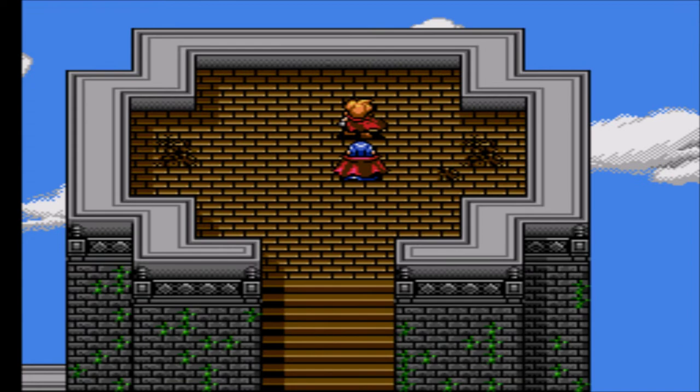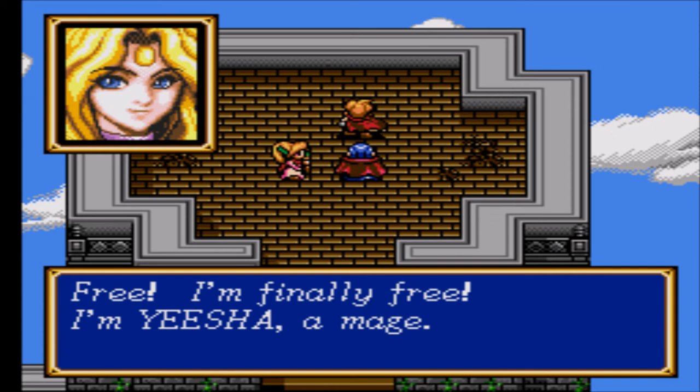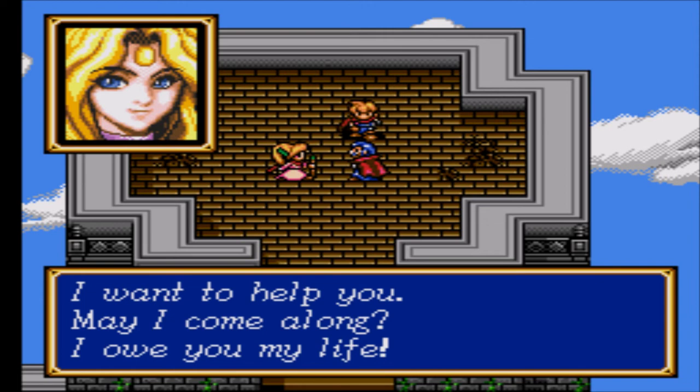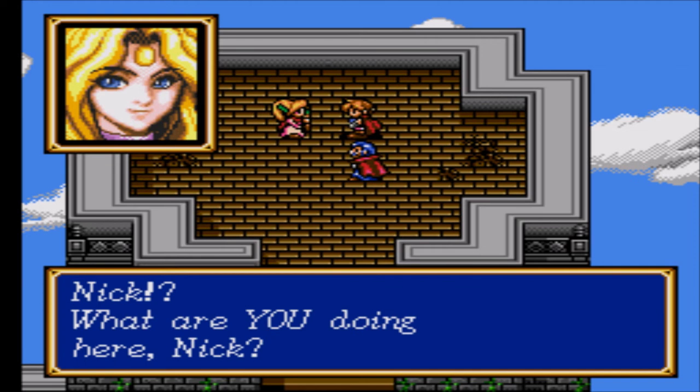Hey, who's this? That character's going to join us — spoilers. 'I'm finally free. I'm Yisha, a mage. But Zuo had me sealed inside a spell. I want to help you. May I come along? I owe you my life.' I kind of wish the way characters join you was a bit more elaborate. She kind of just walks up the tower and finds us. Should've found her in the jail or something like that.